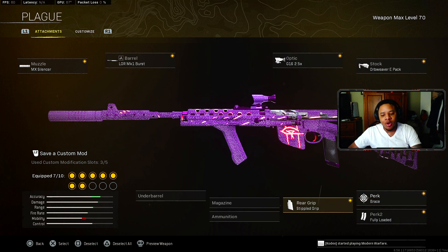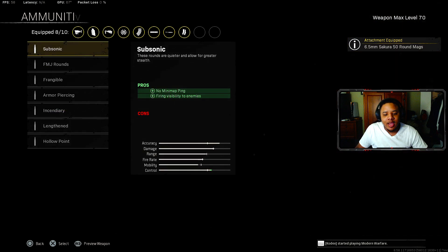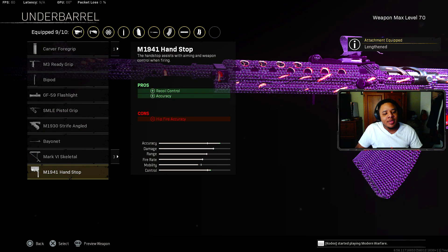For the rear grip, you've got to rock the Stipple Grip. The Leather Grip isn't as good here because the NZ still has a bit more kick, and the Stipple Grip gives you recoil recovery and initial fire recoil control — kind of like the Brace perk, but you want both. For the magazine, rock the 50-round magazine — you get plus fire rate, recoil control, and accuracy, similar to Gorenko Rounds but without the damage penalty. The 50-round is the best magazine for the NZ. For ammunition, still Lengthened for bullet velocity, and for the underbarrel, the Hand Stop for recoil control and accuracy.